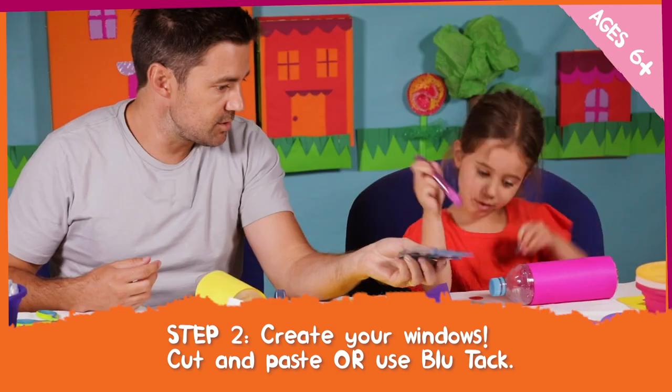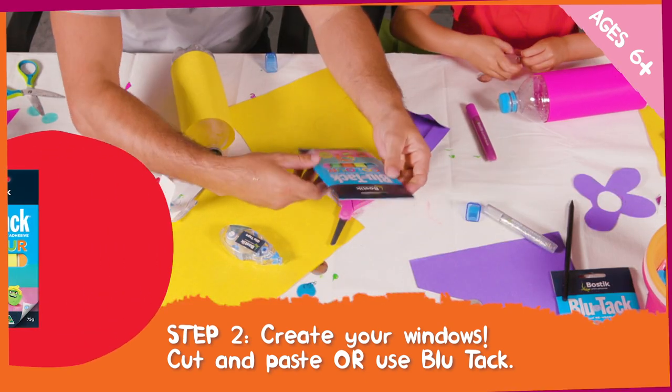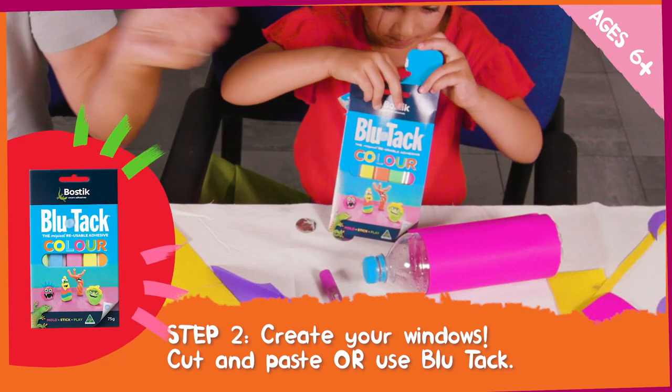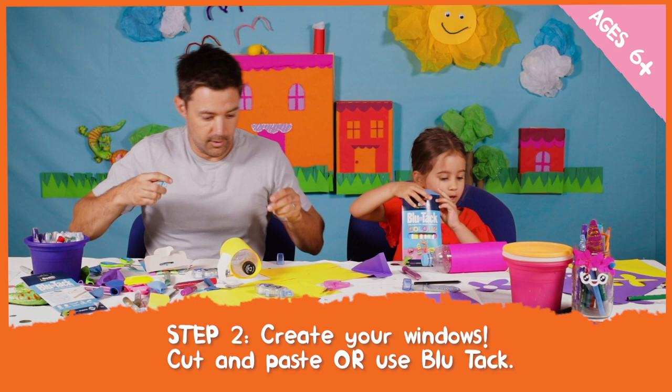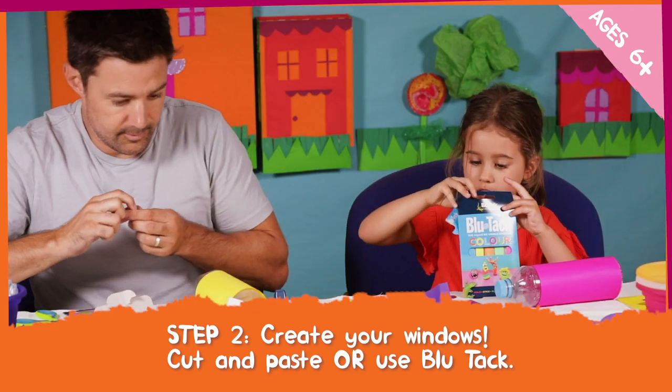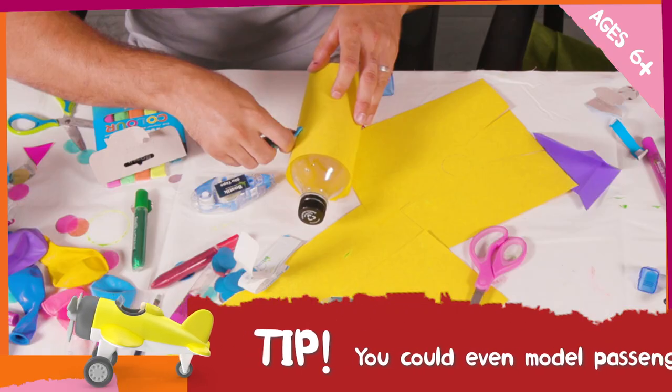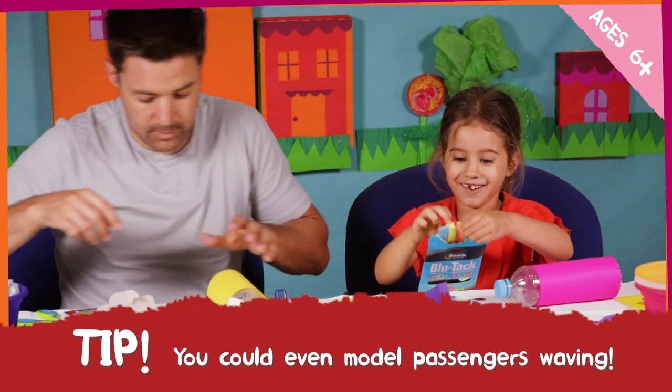Did you? Yeah. I reckon you should use the colourful blue tack, don't you think? Yeah, what colour are you going to choose? Pink. Wait a minute — I've already got pink. I'll use blue. Or maybe yellow. I'm going to use blue tack for my windows. Thank you. You're welcome.